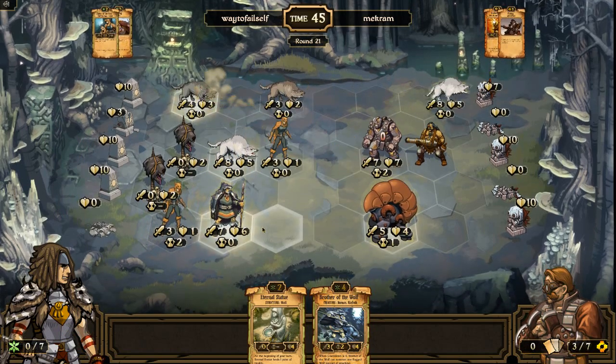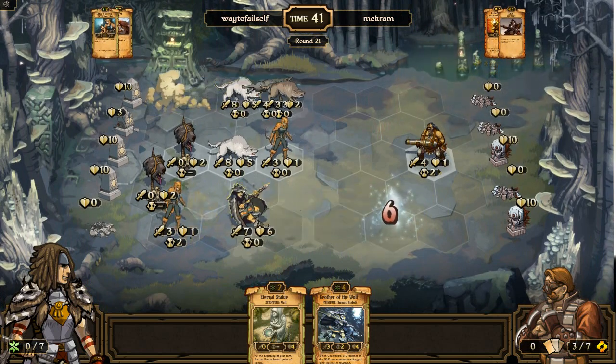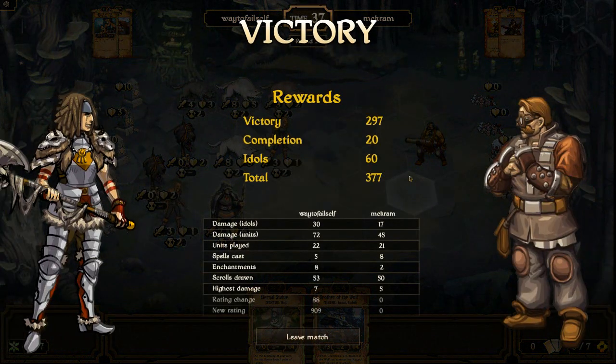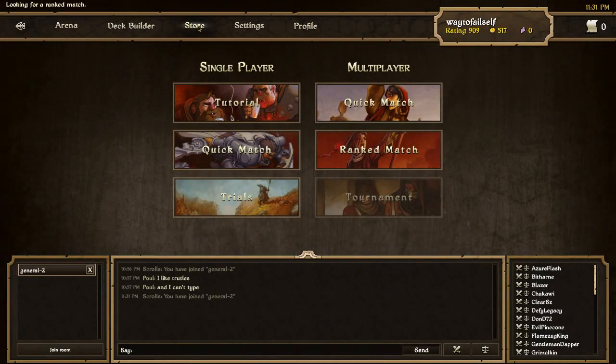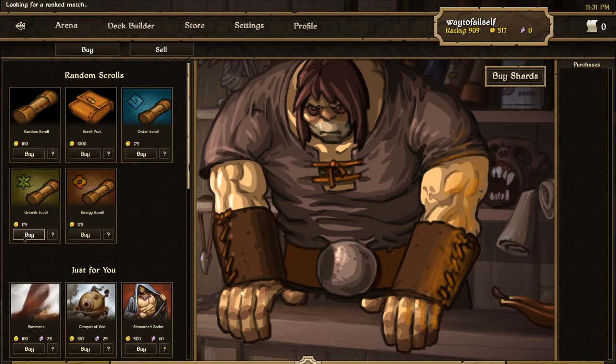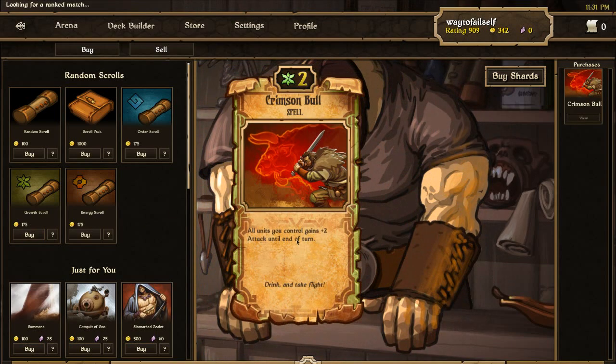That was a fun game. Just trying to get some extra gold, taking out some extra creatures. That was well played by that guy — I was just able to get enough momentum at the end to save the day. So that's more Scrolls. As a bonus kind of ending, we got a little bit more gold — what other cards can we buy? Just one card — oh my god, Crimson Bull! Amazing, definitely need more of those in my deck. And then Gravehawk, so I have two of those now.